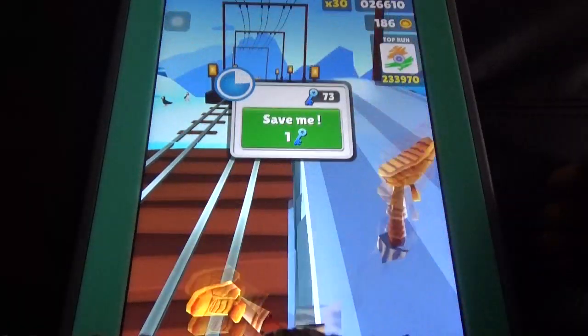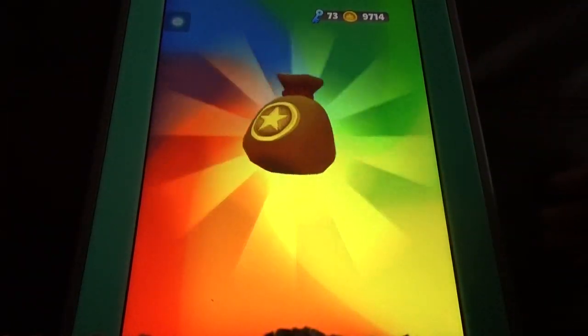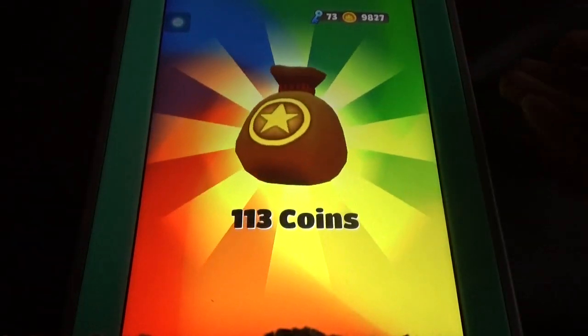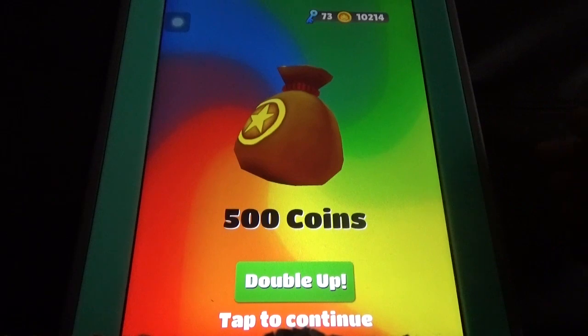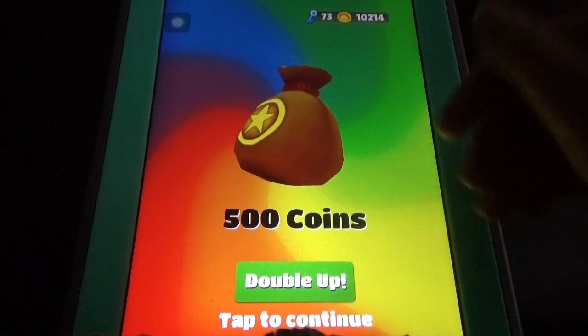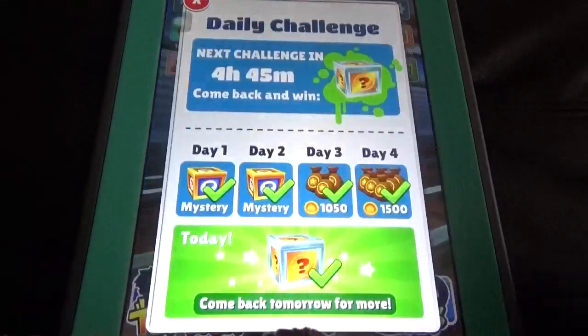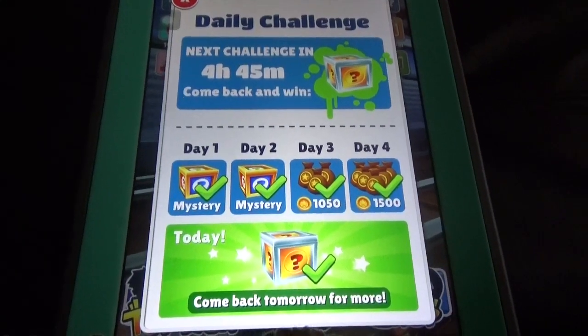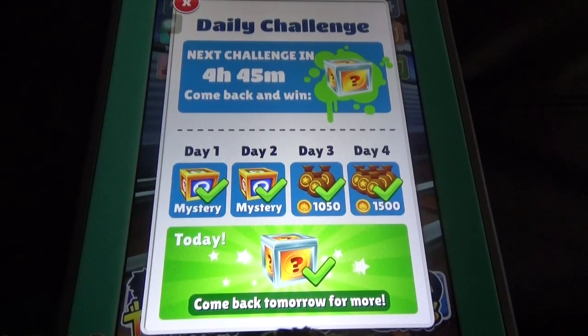One way to collect coins is by collecting surprise boxes and using 'double up' whenever you have the option — you can watch an ad to double your coins. In the daily challenge, if you do it for four days you get a limited number of coins, but after 50 days you get surprises like at least 2,000 coins or keys.